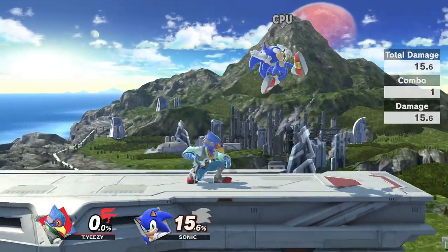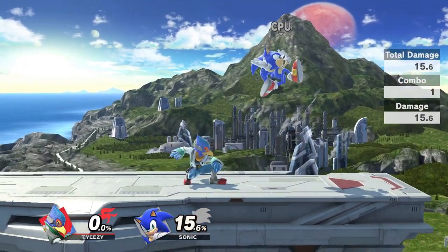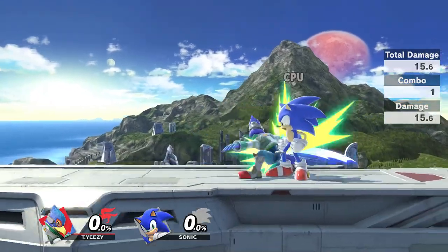Hitbox 1 deals the most damage and knockback. Dealing 15.6%, it is easily one of Falco's meatiest combo starters. Land this move and you're sure to do some chunky damage.